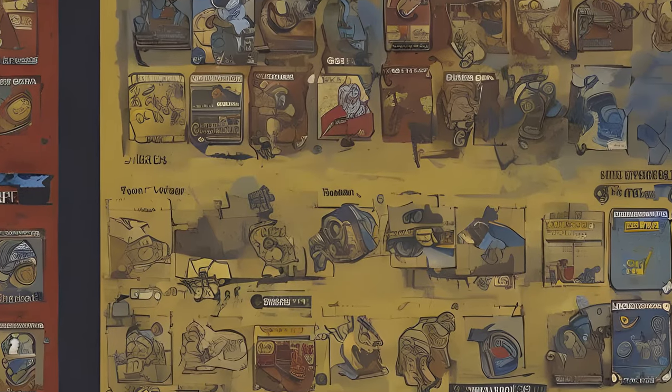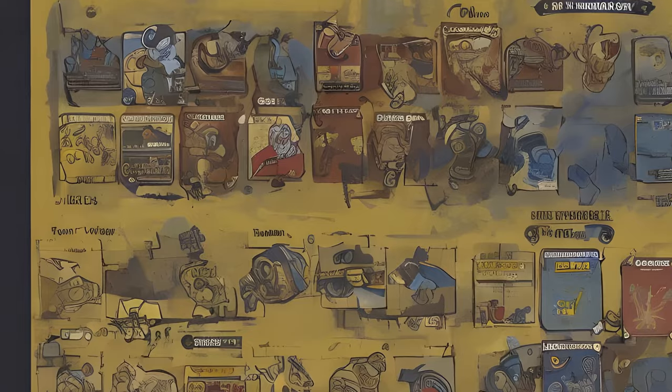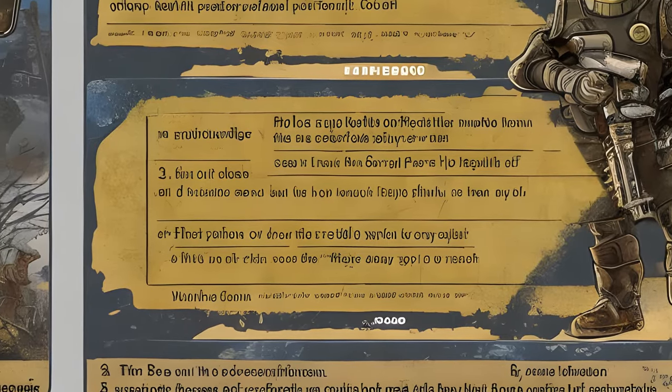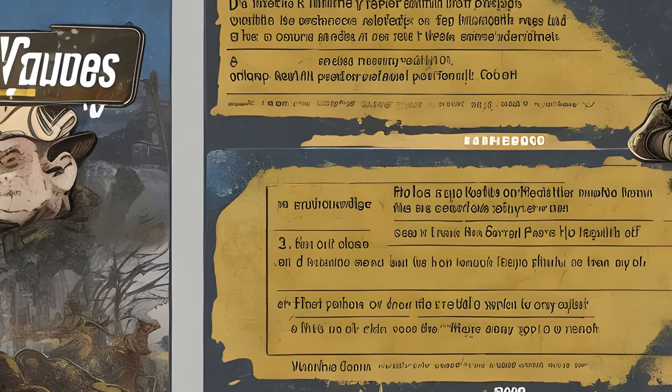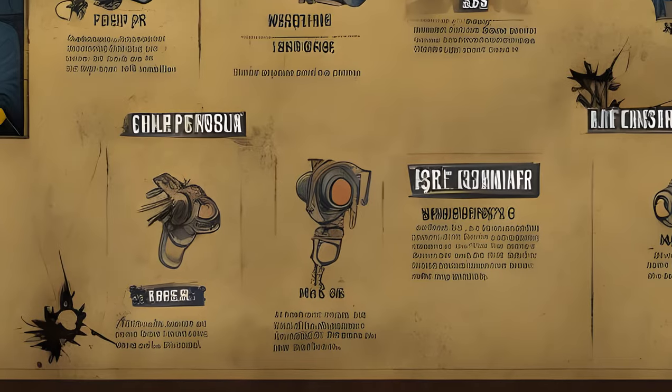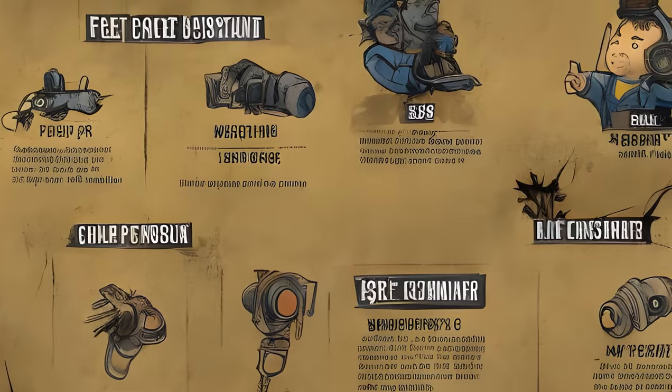Another way players can support their team is by sharing perk cards. Players can only share one perk card, and the rank of the card that can be shared is based on the charisma SPECIAL stat. For every three points of charisma, one perk card point can be shared.